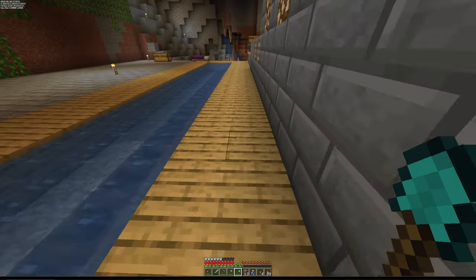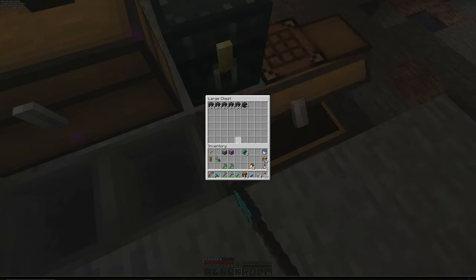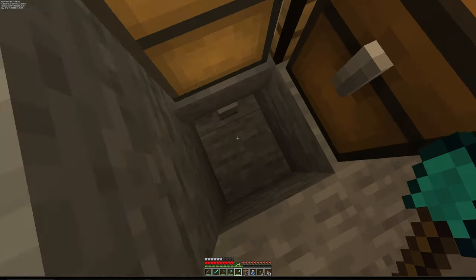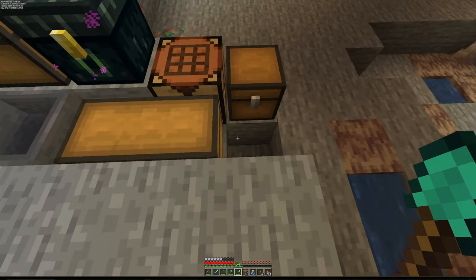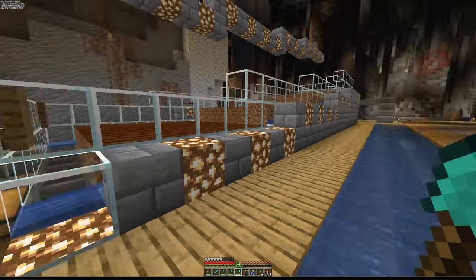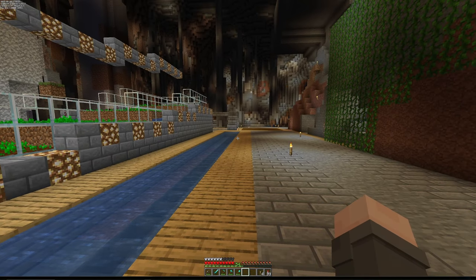I've set it up so it feeds into a chest, and that chest has a hopper out there. So if I ever want to grab a whole heap of mud I can just put down a shulker box into there and it'll feed in, fill it up for me, and then I can take off with my wheat. Those are a lot of the things I'm using at the moment.